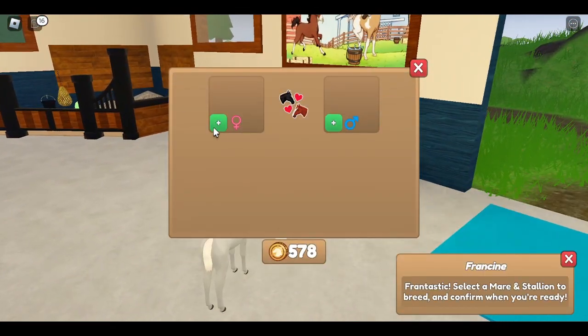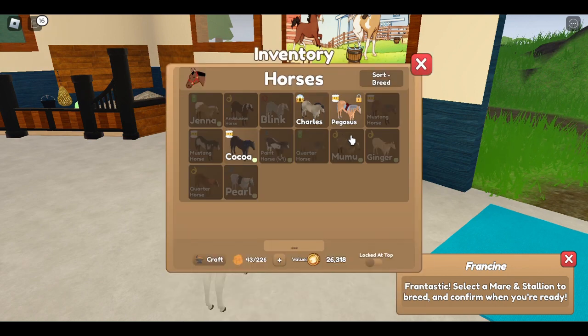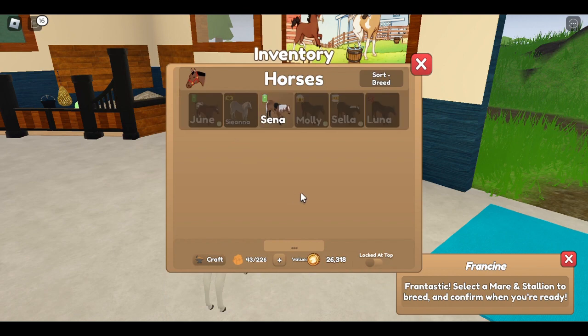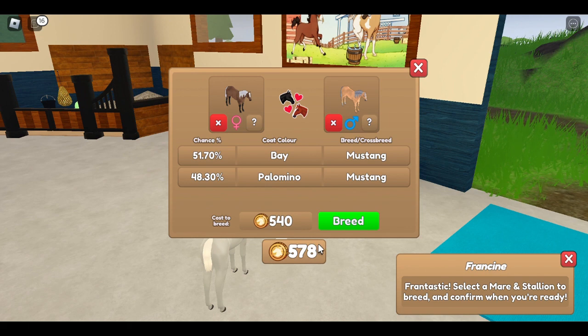Let me see if I can breed Cena - yes I can. Can I breed Pegasus? Yes I can. I want to do mustangs. I'm going to see how much money it would cost because it still costs money. Okay, I have enough money so I can do it! They're both mustangs, just different colors - Cena is bay and Pegasus is palomino. I'm going to do it now. The only problem is it's going to cost a bit of money.